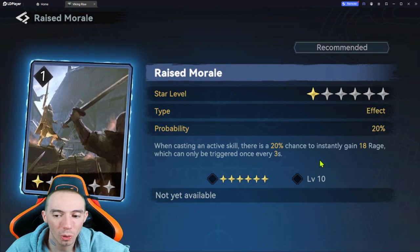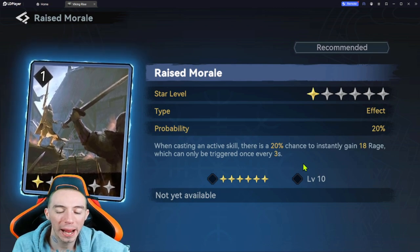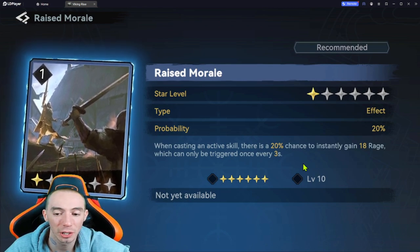The other card I'd pair with First Strike is Raised Morale — when casting an active skill there's a 20% chance to instantly gain 18 rage, which can only be triggered once every three seconds. Pair Raised Morale with First Strike and you're constantly gaining tons of rage, busting out your active skills so fast, and really just wreaking havoc on your opponents.